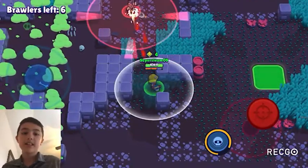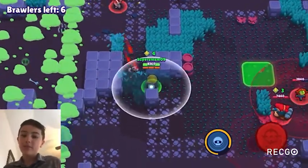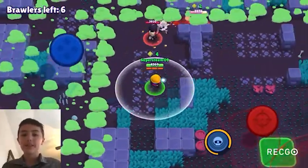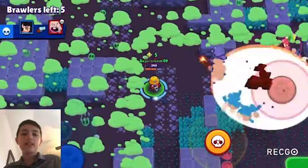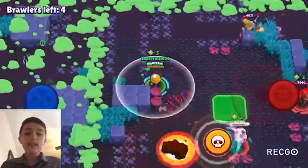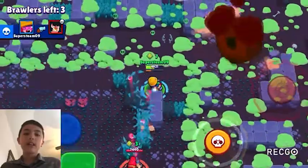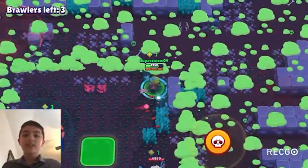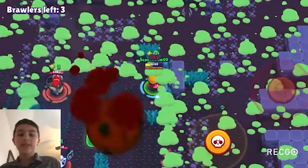The gadget is S tier and it's going to be very strong. Gale places a jump pad facing where he is, and there are three charges per match. All of Gale's rankings are based on this gadget, so without it he's not as good. It's super strong for you and your teammates to get onto the enemy safe, reach the siege token spawn, and overall gain extra time or map positioning.